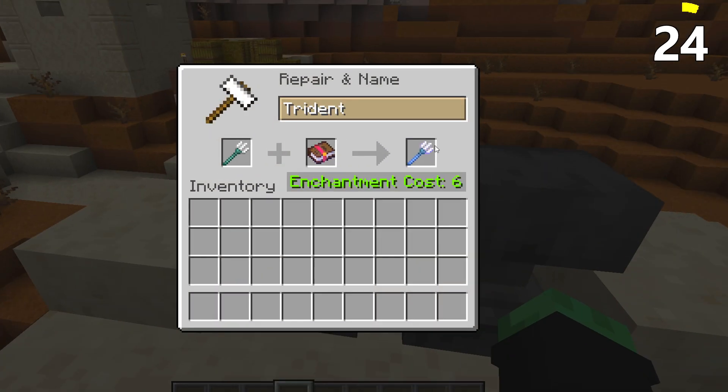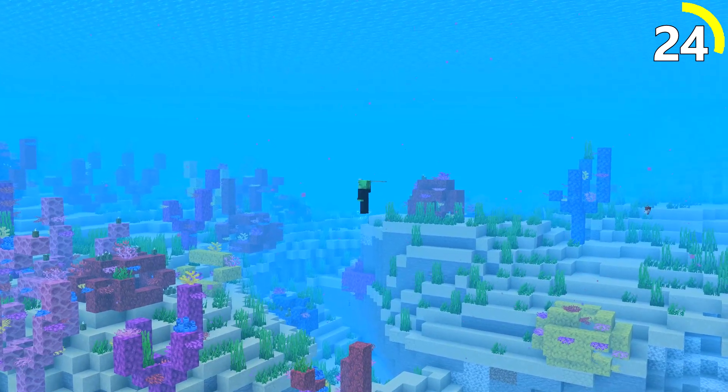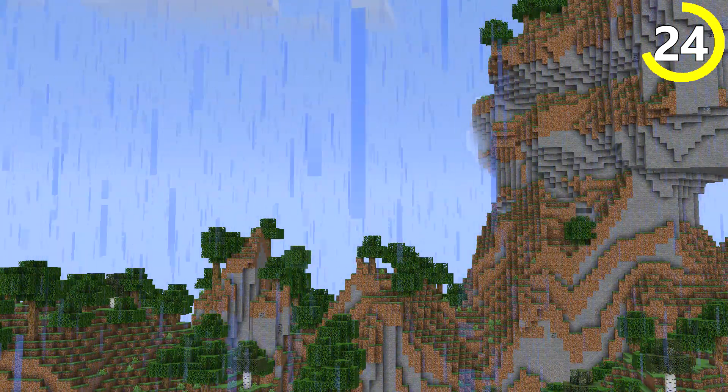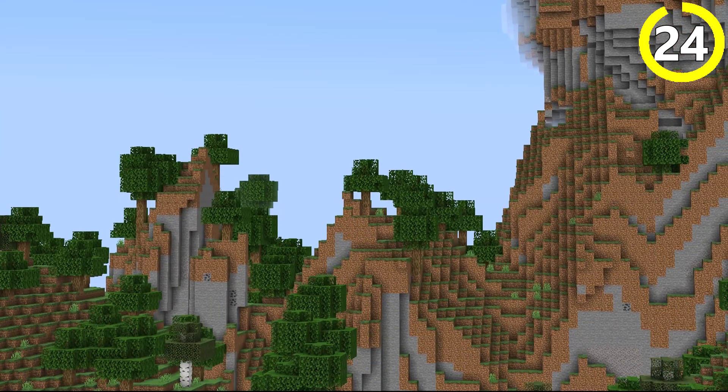If you put a riptide enchantment on a trident, while you're underwater you can literally fly through the ocean. You can harvest the power of riptide even on land — just make sure you don't go too high up, because if the rain suddenly stops, you'll have a sudden date with Mother Earth.